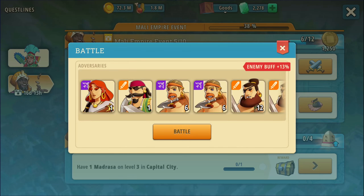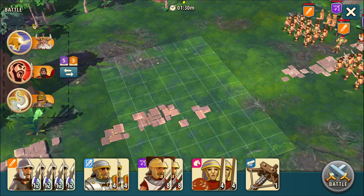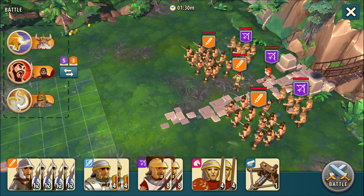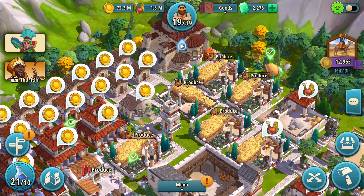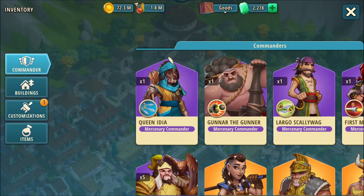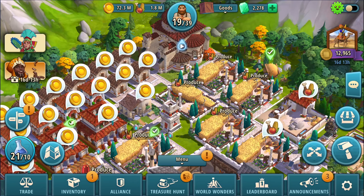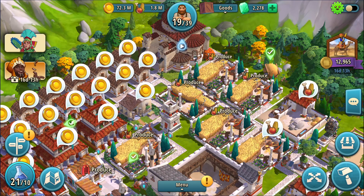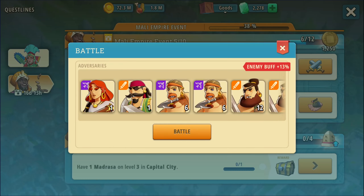All right, let's do this battle — it's only a 13% buff. Oh, there is a boss though, right there in the front. Those bosses — they stick bosses in there sometimes. Actually, is that two bosses? That could be a problem. That first guy looks very familiar — I'm having PTSD flashbacks. There they are: Largo Scallywag and First Mate Gaia. She wasn't too much of a problem, but he was really hard to kill. Okay, this is possibly a problem.